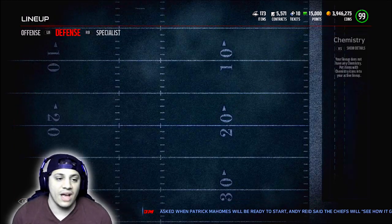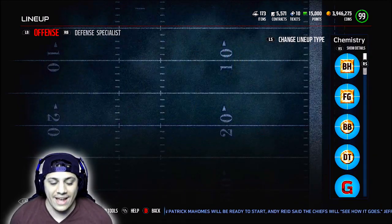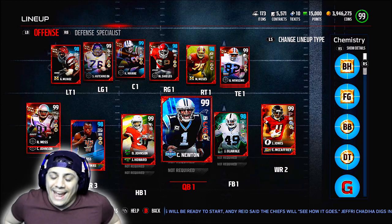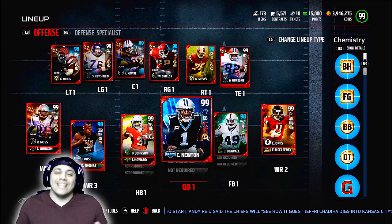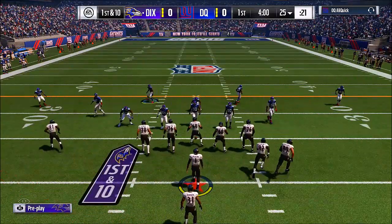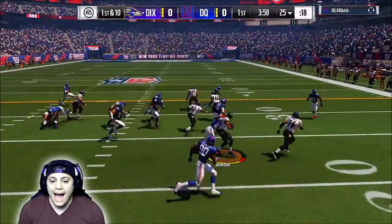So we're going to put Lawrence Taylor on the defensive line. You guys already seen the defense. This is the offense right here — everybody's still the same. Still got 99 Cam, and dude is just a monster. So without further ado, let's go ahead and jump right into this game. We're going to start this game while I'm trying to run some power — let's see if we can get the blocks.